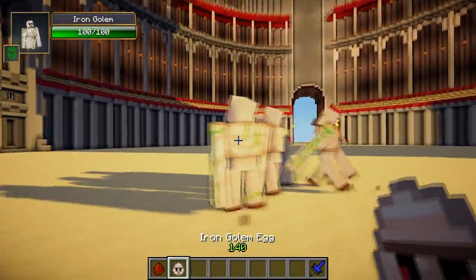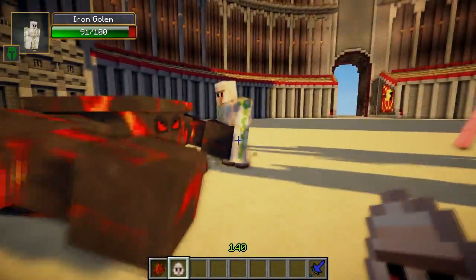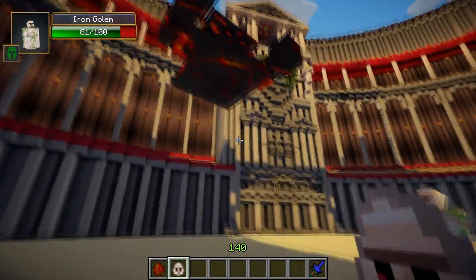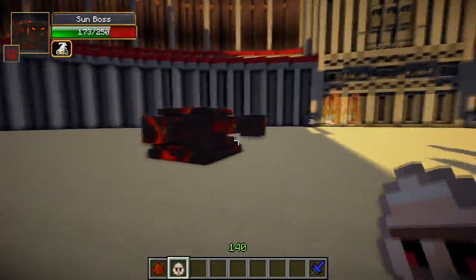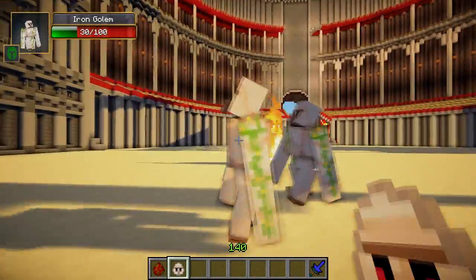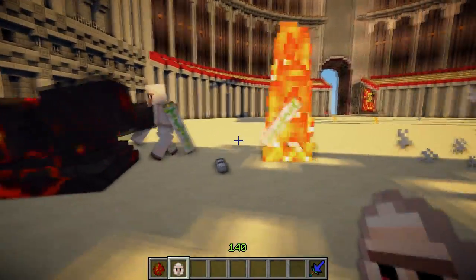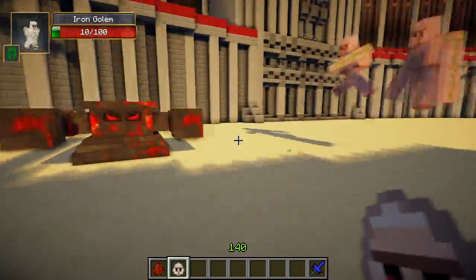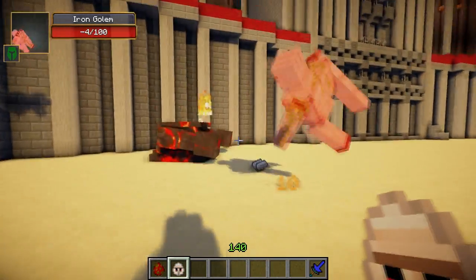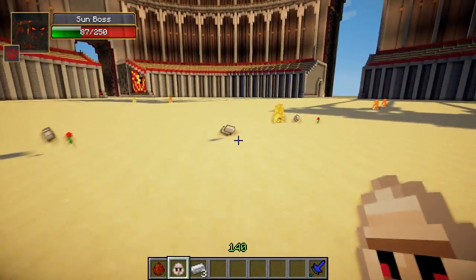Now we've spawned the sunboss and instantly the four iron golems have gone straight for him. The sunboss is now starting to shoot his flaming arrows, but it's only targeting one iron golem at a time so three of them are still attacking. We can see the pow effect as the sunboss pounds himself to the ground with that splash damage effect — very damaging to the iron golems and they've barely got any health left. They're going down one by one, another one bites the dust. The iron golem has a final go but the sunboss wins that one with 87 health left. All four iron golems are down.